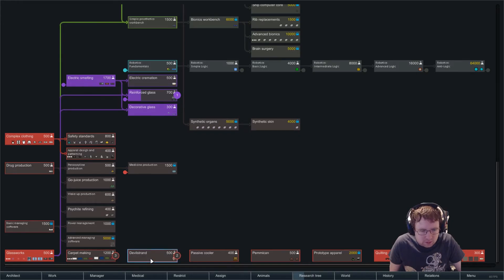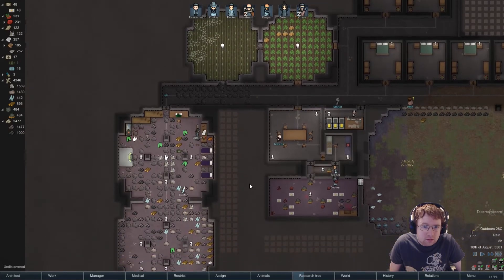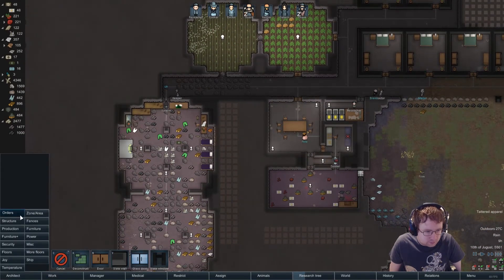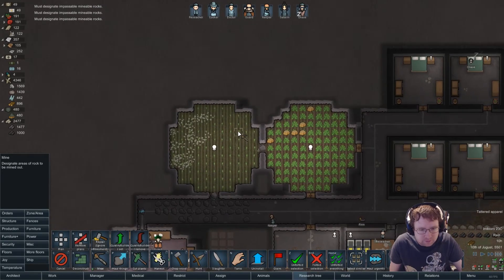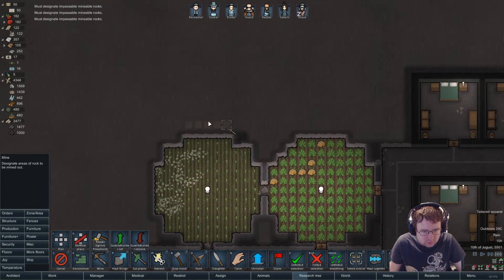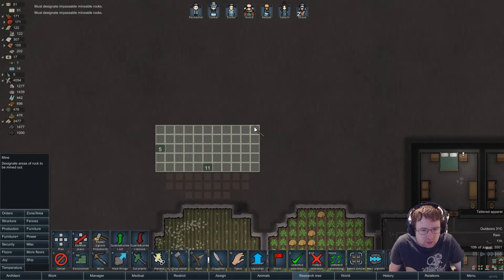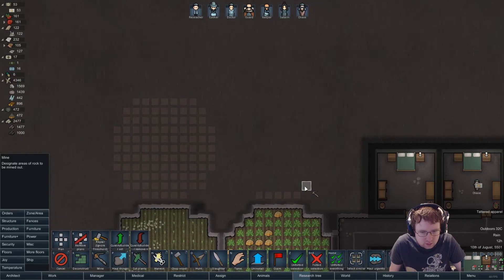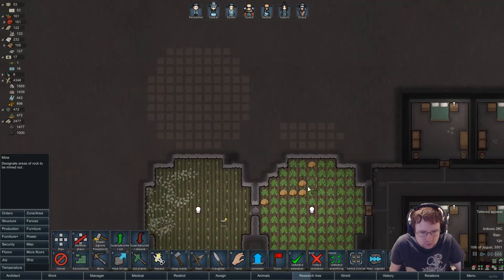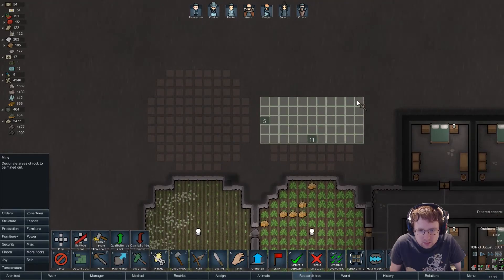Reinforced glass is next and then we're going for Devil's Strand and carpet making. If we do this it's 5, 9, 9 — 5 by 11.